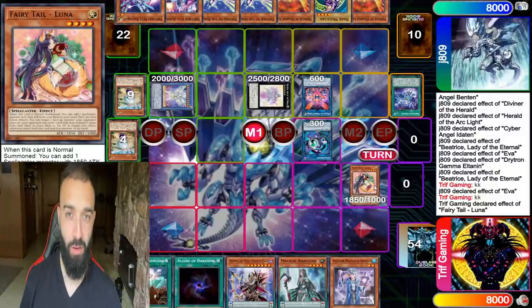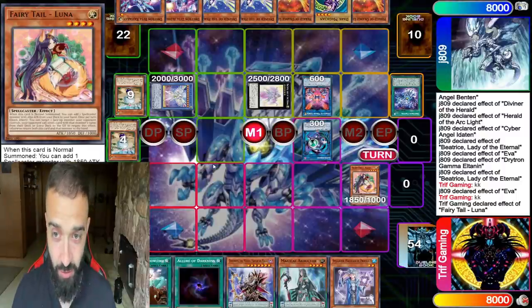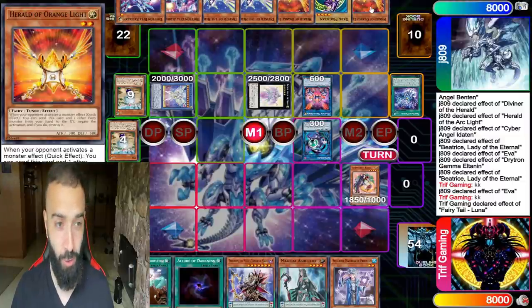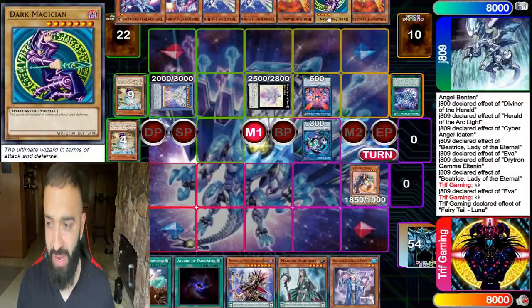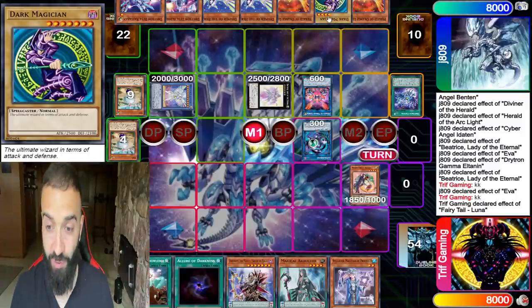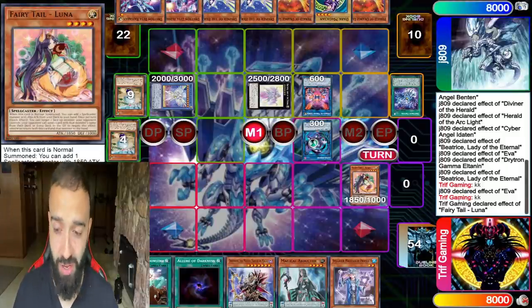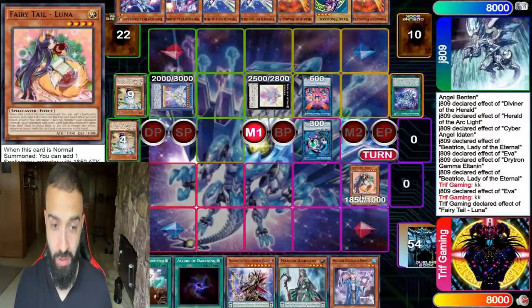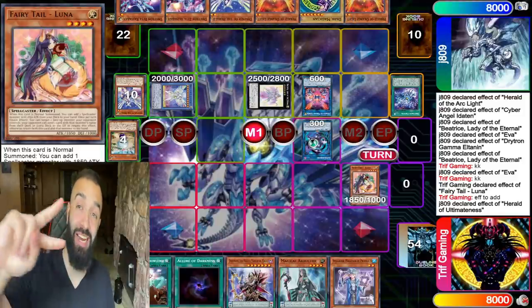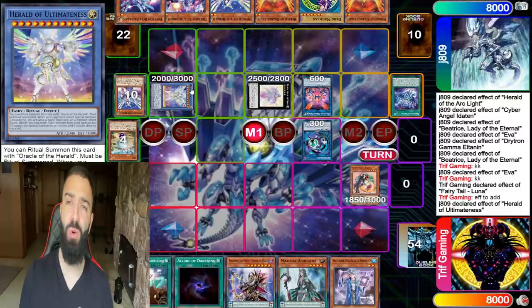In the words of Max Kellerman: with the fate of the world on the line, I want Luna — Fairytale Luna. He has double Herald of Orange Light, double Diviner of the Herald, two Drytrons for follow-up. He doesn't want to reveal he's playing the Dragoon version. I'm playing against five negates here — no problem. Normal summon Fairytale Luna, activate effect to add a card from my deck to my hand, searching Reflection. He's gonna negate it right away, and then I chain Luna's second effect to bounce Luna back to my hand and bounce the Ultimateness back to his hand.